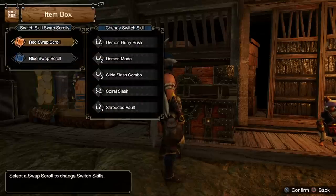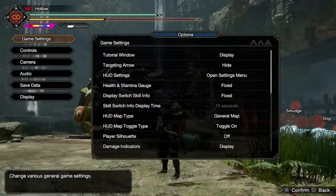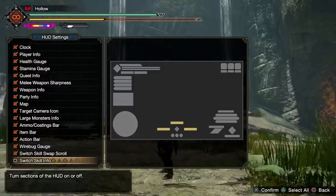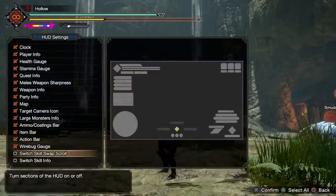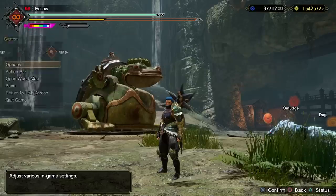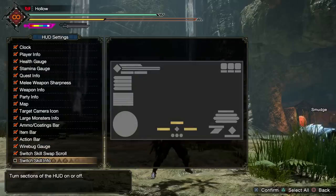Here you can choose between your two scroll types. I recommend one that's mainly a comfortable normal style of play, and then another scroll that's more utility. A bonus tip: go to your game settings and HUD settings, and at the bottom you can remove the switch skill info, the scroll itself, and your wire bug gauge if that UI annoys you. Personally I keep the wire bug gauge and scroll indicator on, but I remove all the switch skill info since it's quite invasive.